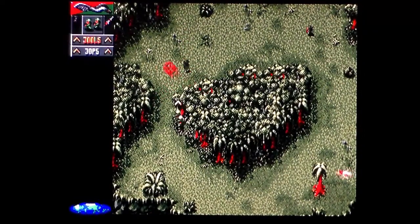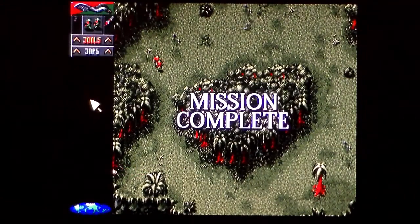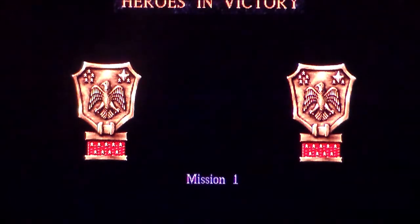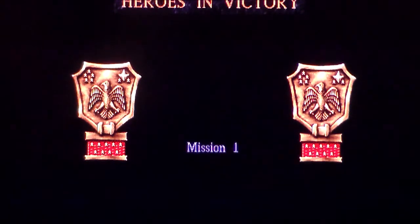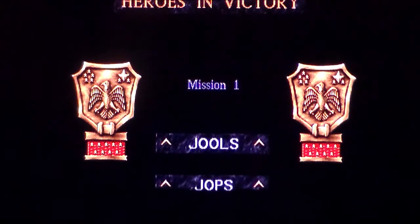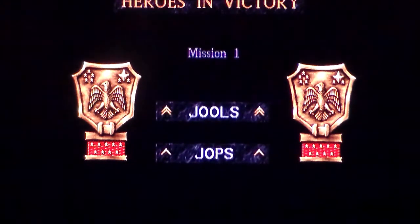Listen to this. Boom. I don't know — is that the characters? Heroes and Victory. Mission 1. So we got some brass then. Jewels. Jobs. So I'm guessing that's the characters. I don't know — it's two stripes.